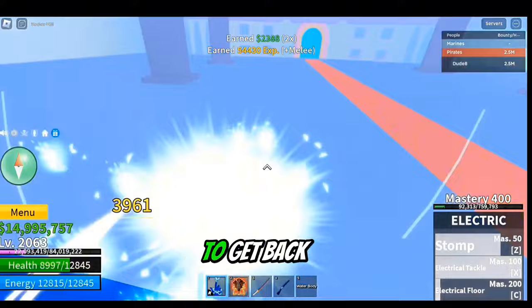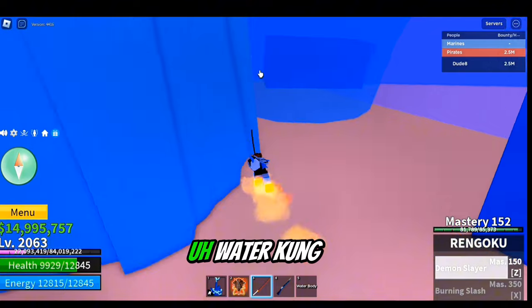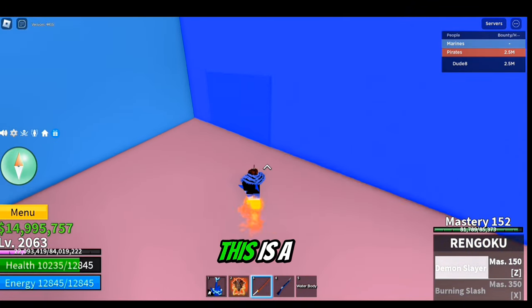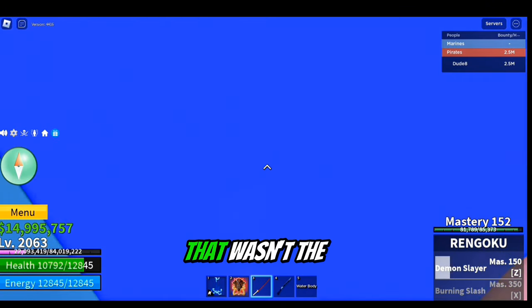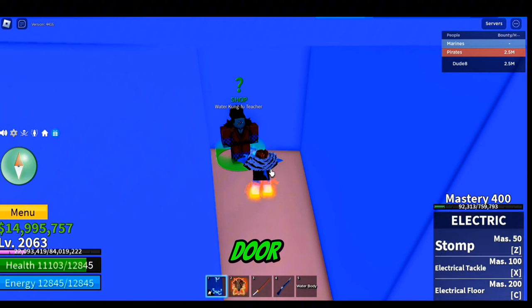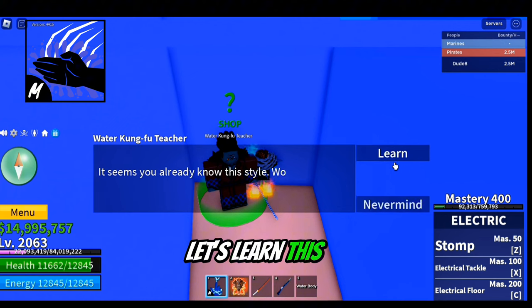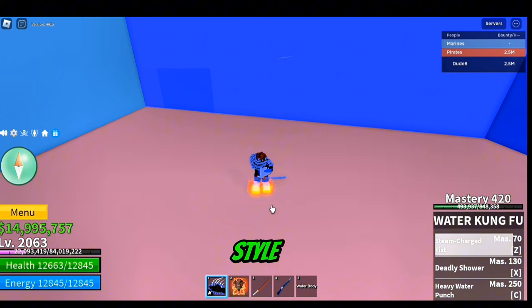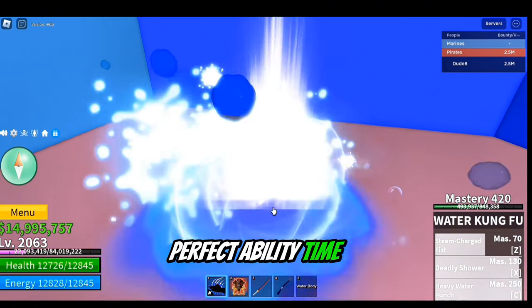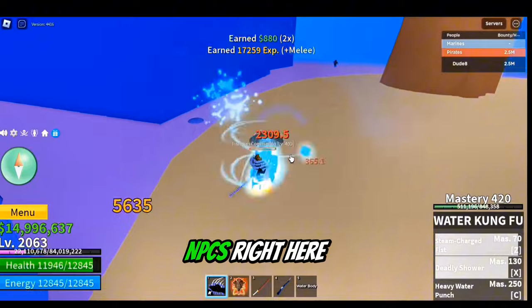Anyway, have to get back on track — let's look for the water kung fu teacher. There's a door — we have to go inside. That wasn't the door, that's a fake door. And ooh — water kung fu teacher! Let's learn this fighting style. These abilities look super OP — I'm gonna test it on some NPCs. This is pretty good!